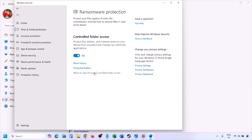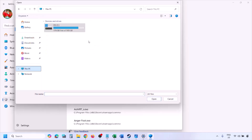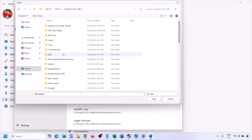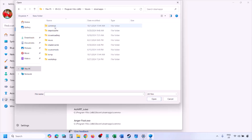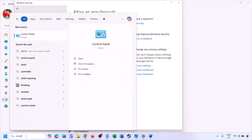Click on Virus and Threat Protection, scroll down to the bottom and click on Manage Ransomware Protection. Click on Allow an App Through Controlled Folder Access, click Yes to allow, then click Add an Allowed App, then Browse All Apps. Navigate to the game installation folder — open Program Files (x86), open the Steam folder, SteamApps, Common, then the game folder — and select the game EXE file. Once added, launch the game and check.